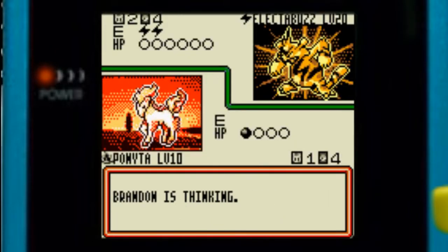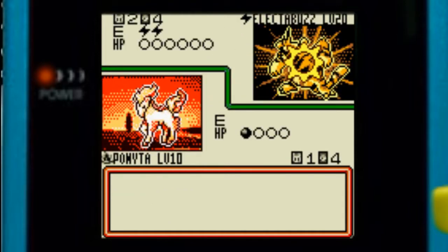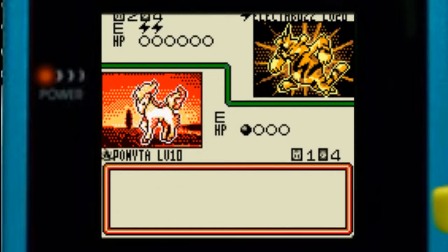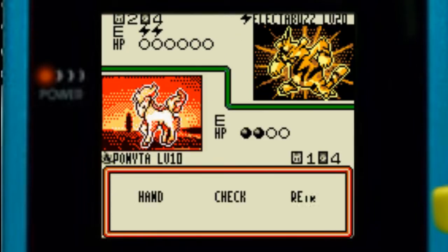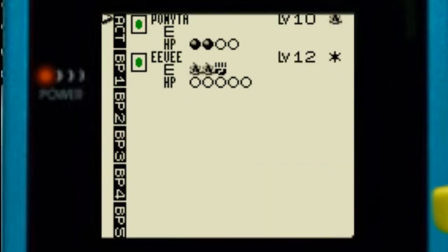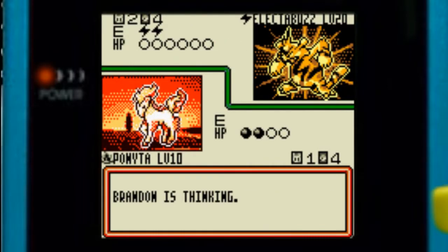Since I can't really do anything with Ponyta right now, I just have to end my turn. He's getting a lot of tails. Let's put this fire energy on Eevee because we've got a Flareon — let's evolve that. We can't really retreat yet.